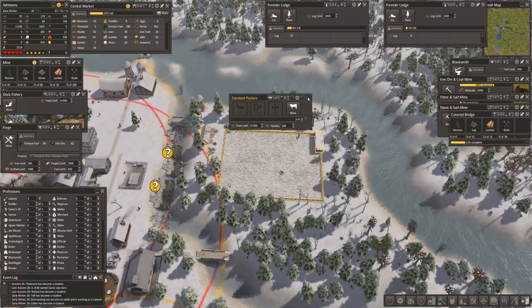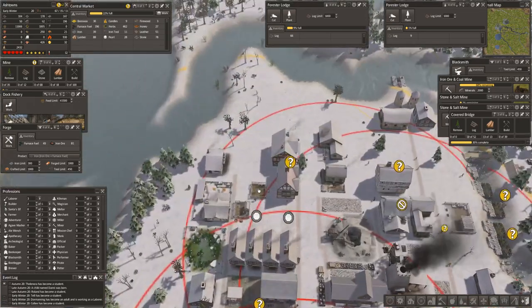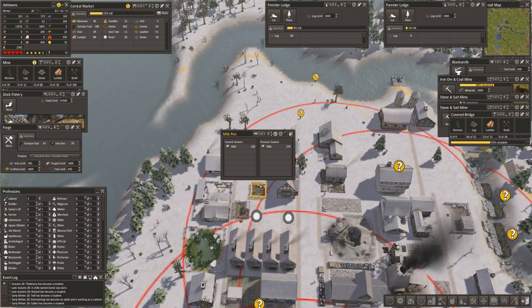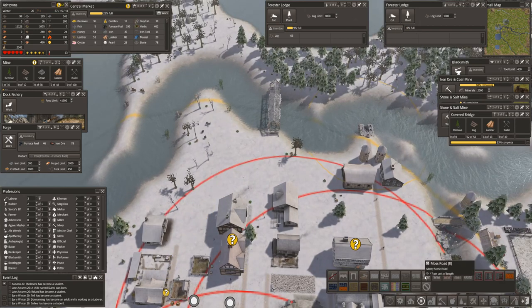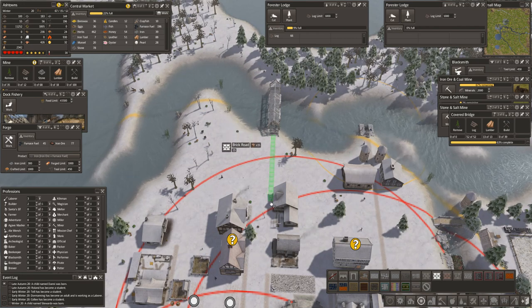How many deer have we got? Three - that's going to be a slow job, that's okay. But we have now got an egg pen and a milk pen. That milk pen - are you making milk now? We've got a really nice old dairy. Let's get moss road and stone road going.